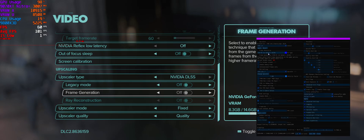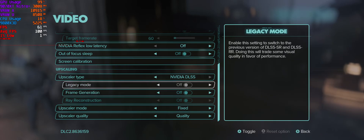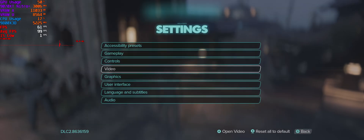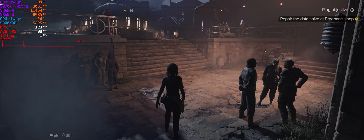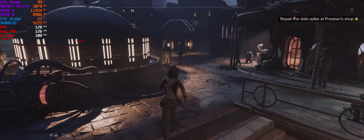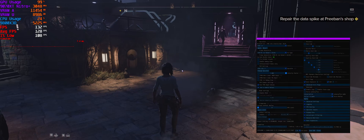So what this one does — the Nukem frame gen — it allows you to use the DLSS frame gen. You apply that, and there, now that's loaded in, because obviously you've got to use the DLSS preset. Yeah, it is definitely better than FSR 3.1.